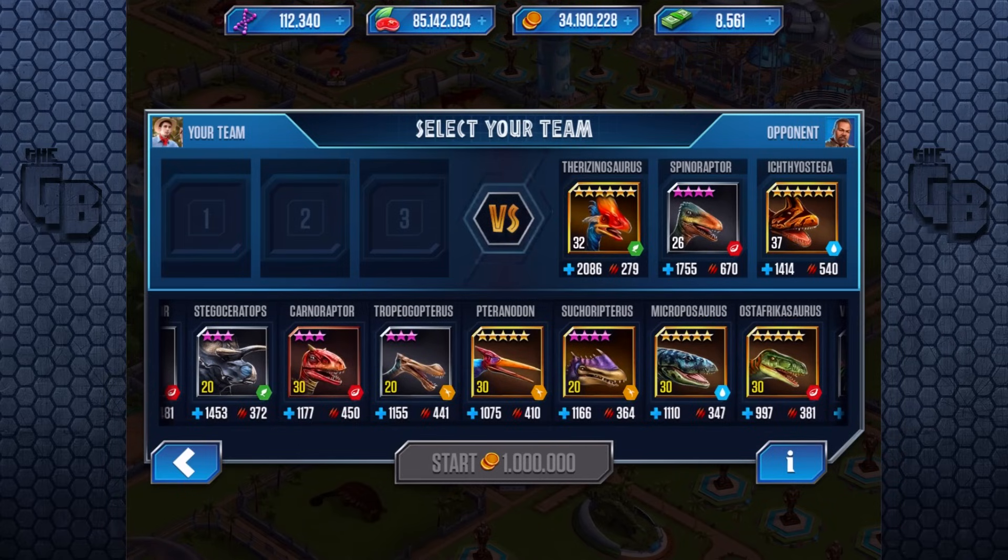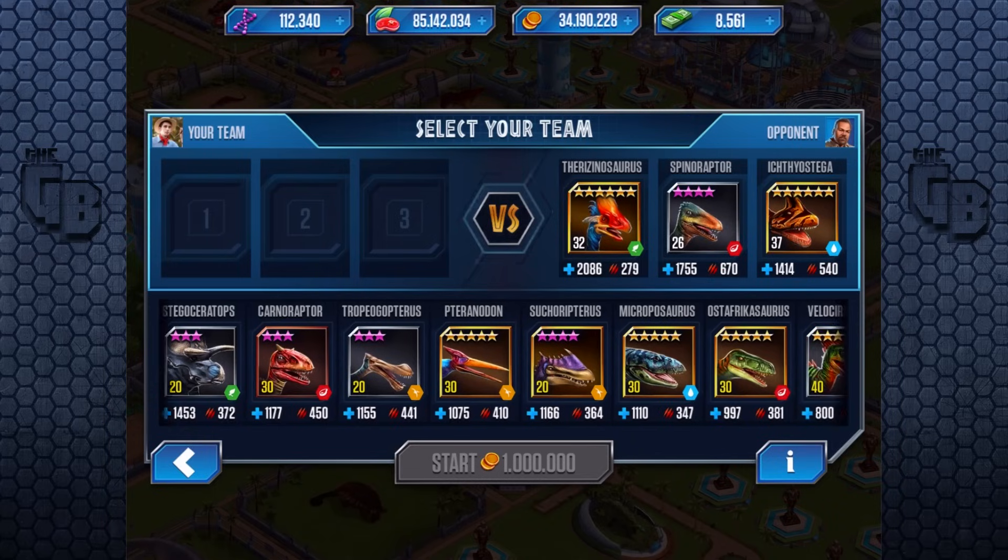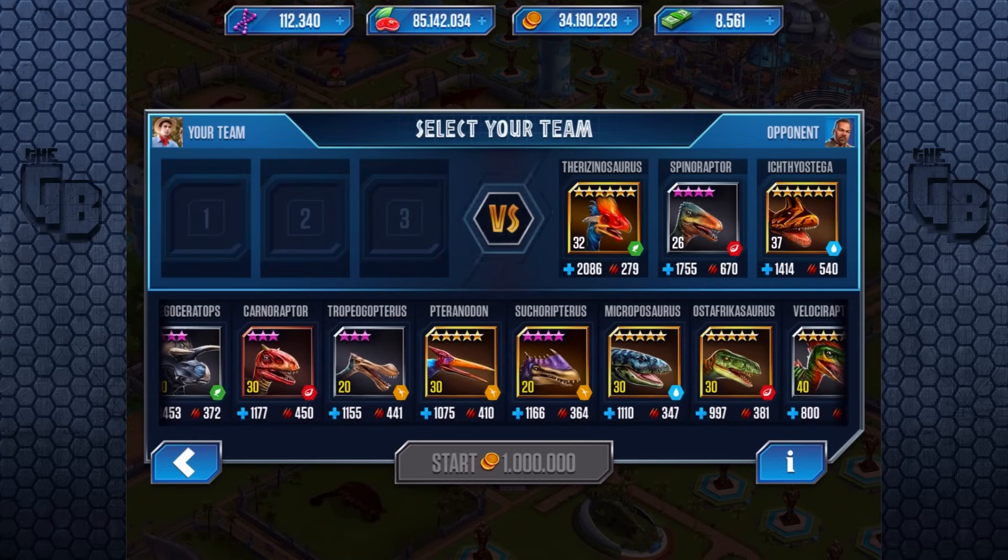It doesn't have 200 extra attack — I gotta give it credit. Suchopteryx has 11 extra health, but Skeletor has 70-odd extra attack. So it's closing the gap as the levels go up. When it's fully leveled up it might be better — but no, actually, we saw what a level 40 Skeletor could do, so it doesn't make any sense.